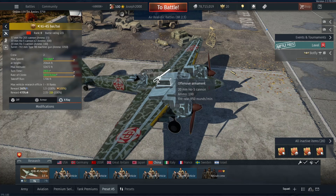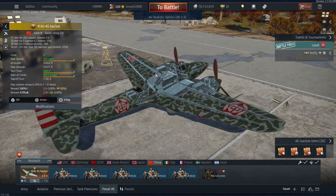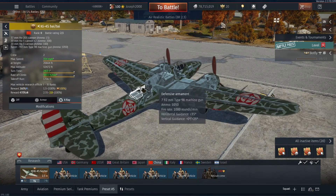We also have access to two 20mm Ho-5 cannons with 100 rounds each. These are mounted slightly upwards of the cockpit in a Schräge Musik configuration — I'm not going to attempt to say it properly, that's just how I say it. No doubt Bertie's going to correct me in the comments — he's one of my German subs, pretty helpful for corrections. And then back here, you have your rear gunner and a 7.92 Type 18 machine gun, which is basically a copy of the MG-15.